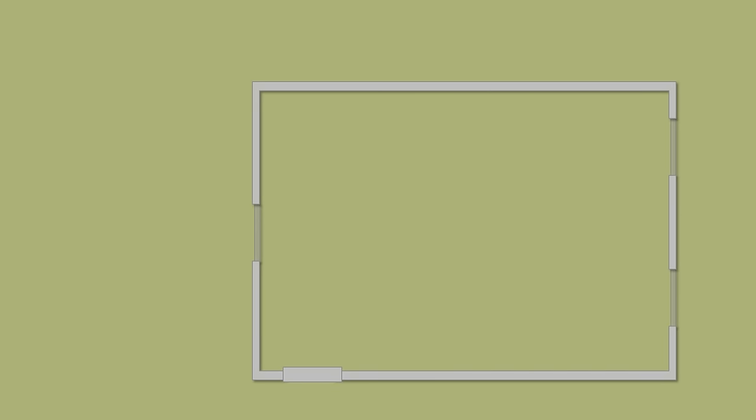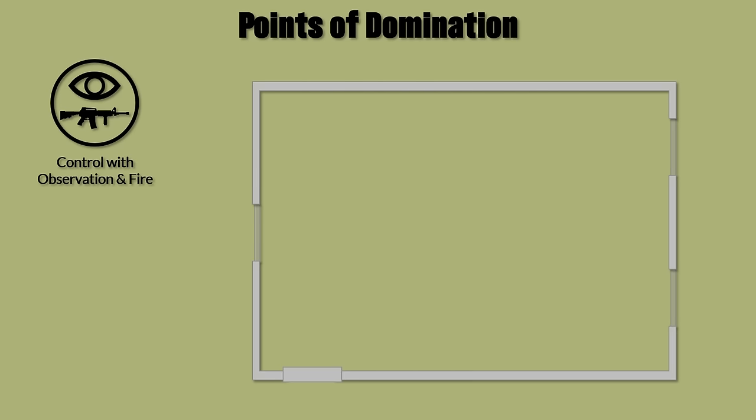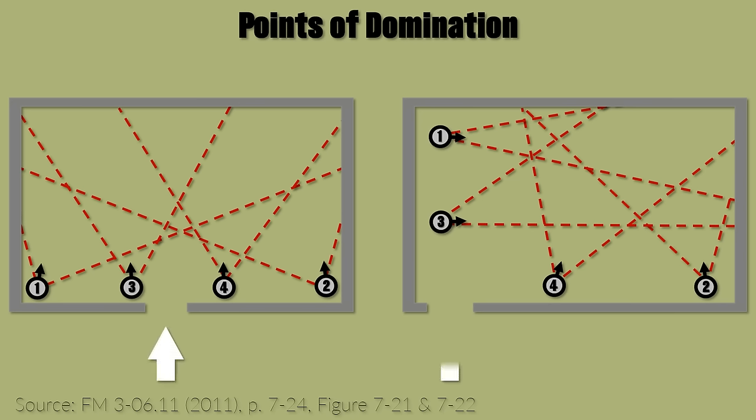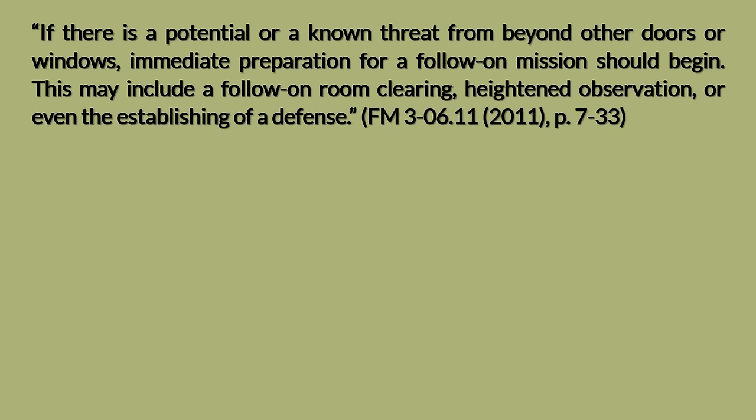One key element of room clearing is taking points of domination — positions that allow an occupant to effectively control the room with observation and fire. A typical point of domination is a corner of a room, allowing coverage of the whole space, though layout and obstructions may affect this. Team members should not be positioned in front of doors or windows, as this exposes them. Depending on the entry point, points of domination differ — as shown for rooms with a center entry point versus a corner entry point. Each following soldier goes in the opposite direction of the preceding soldier, so they complement each other's angles. Ideally one room is cleared after another, but open doors or openings may complicate this. If there is a potential or known threat beyond other doors or windows, follow-on missions such as additional room clearing, heightened observation, or establishing a defense should begin immediately.